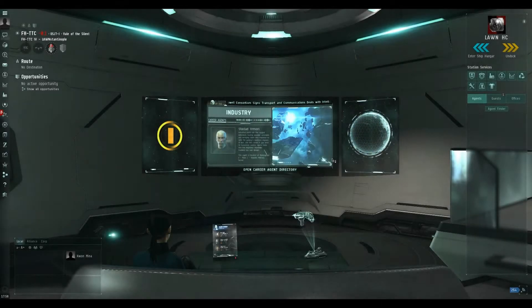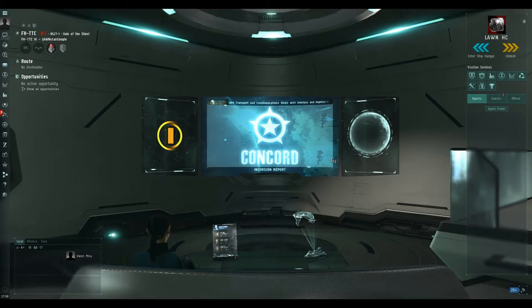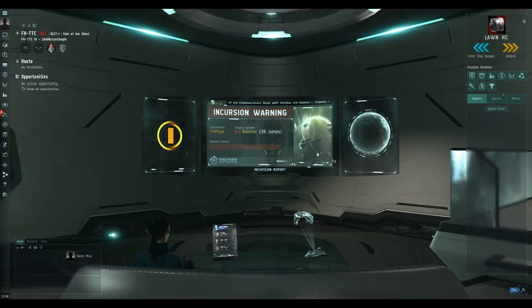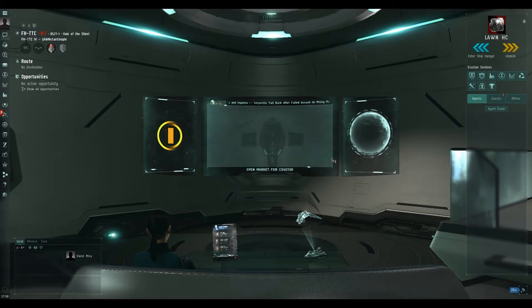Hey guys, how's it going? It's EVE, and today we're going to be talking about the Project Discovery minigame that is coming out with EVE Online's next expansion cycle. What this is, is a minigame that basically helps scientists of the Human Protein Atlas, or HPA, find anomalies in cells, and this way it can help for further treatment and stuff like that for patients suffering from a certain disease.